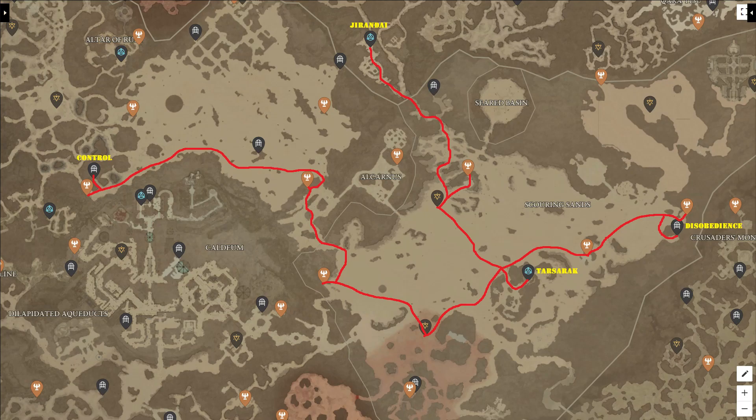Speaking of the Aspect of Control, we are going to our first zone that is of higher level than us. Is an incomplete Baïssa build able to deal with a zone and a dungeon that are 5 levels higher than us? Hell yeah. At this stage, you should be level 30 if you followed the routes I provided. You'll have two enchantment slots, a solid build, and a dream.